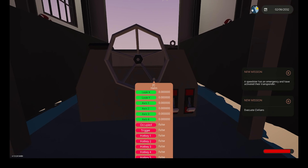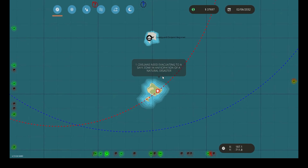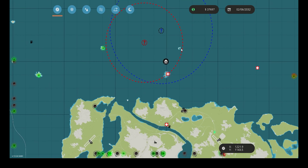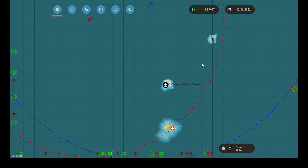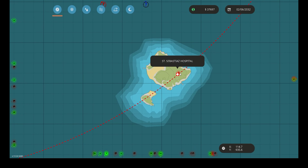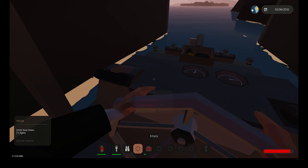A speedster? Okay. Oh no. Where do I... okay, thank gosh I'm not in it. Oh wait, no, I am in it. Okay, great. Perfect. Who do I have to evacuate? There's no one to evacuate. Oh no. Never mind. Gotta evacuate them. Honestly, I might do the speedster first, because that's bringing me to the hospital, right?